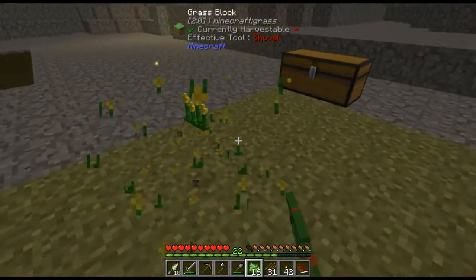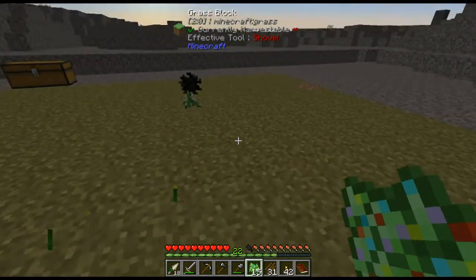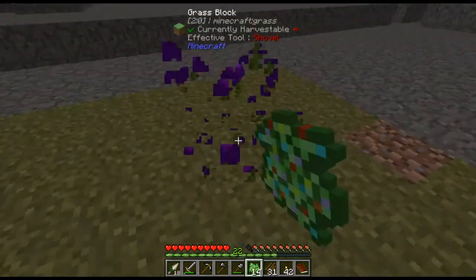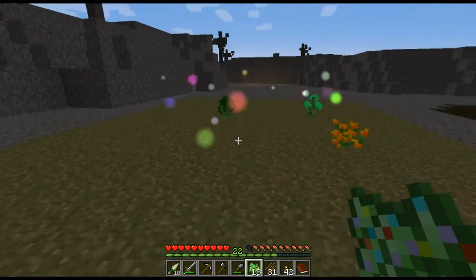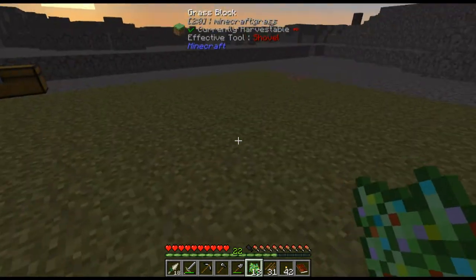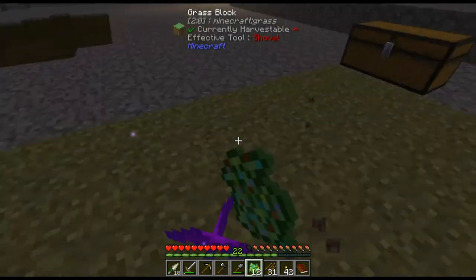Each floral fertilizer we use is going to get us something like three, maybe four flowers, and they're all going to be of random colors. It won't be until much later that we can get the flowers we want. We have one white flower - that's lucky, that's good luck.